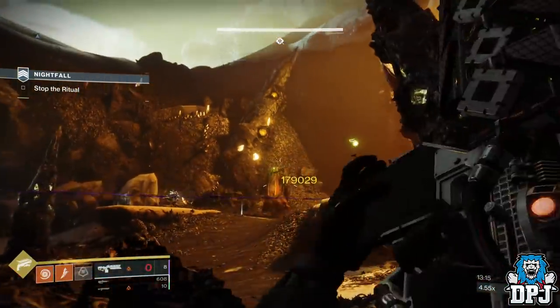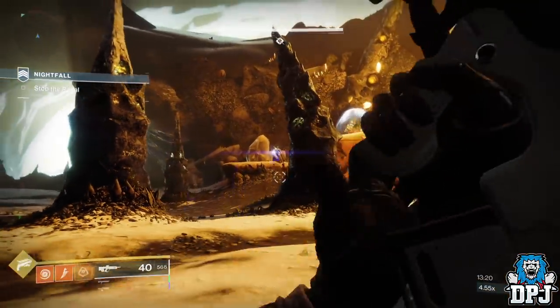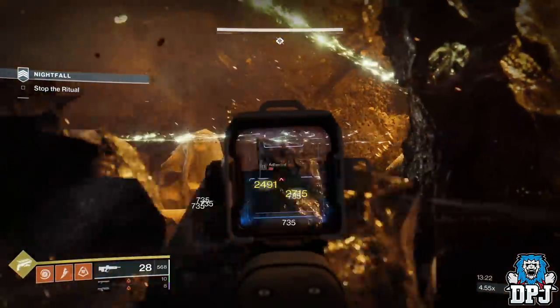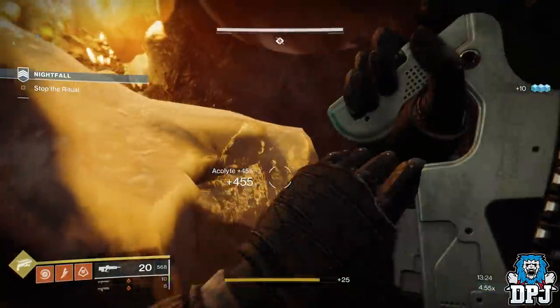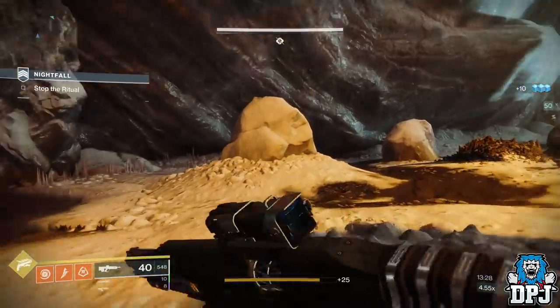You do need a team to do this efficiently, otherwise it will take much longer. If you don't have a team, the list of activities I showed earlier suggests many other ways to farm Essence of Dawnings. But the nightfall farm is 100% the best option in my opinion.